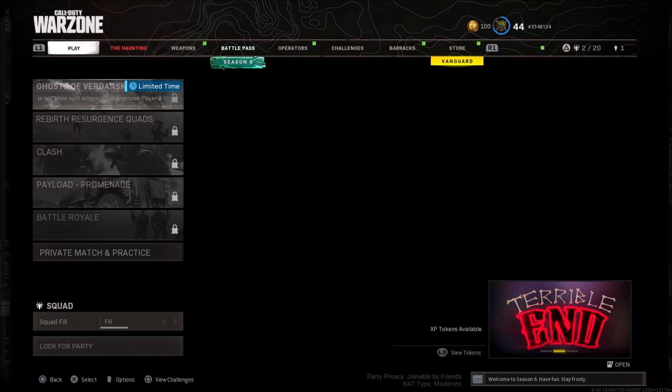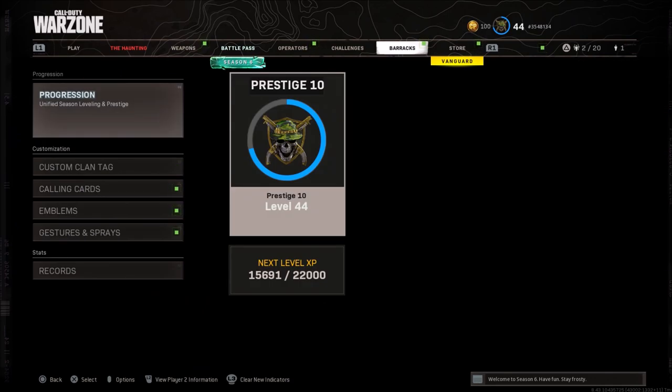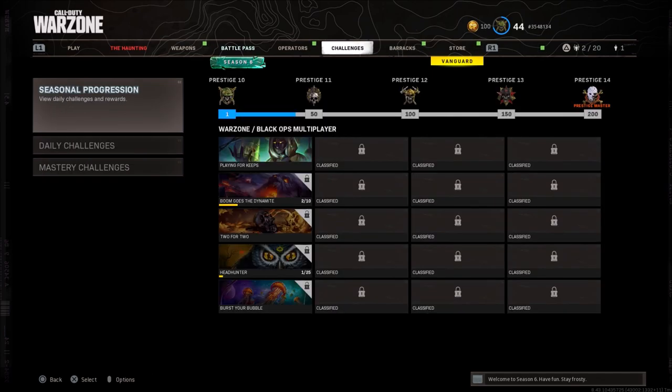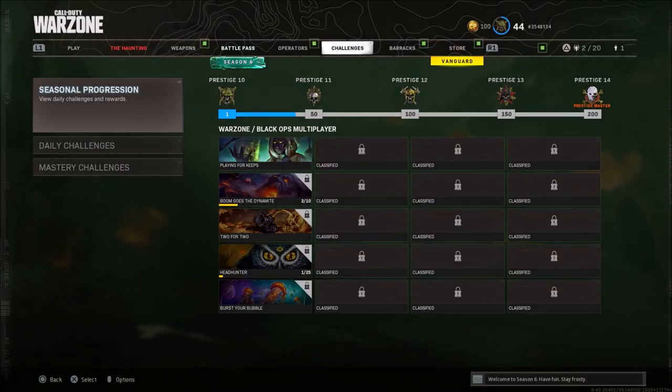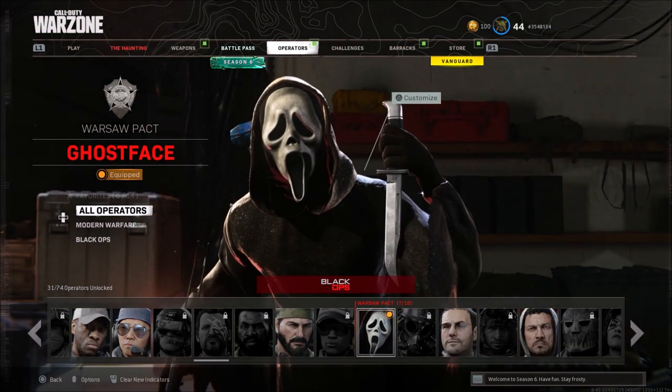Once you guys are loaded in, go ahead and use your bumpers on your controller and go to the store first. Go to the barracks using your first controller, and once you get to the challenges, go ahead and use your second controller and use the bumpers to go to the operators.